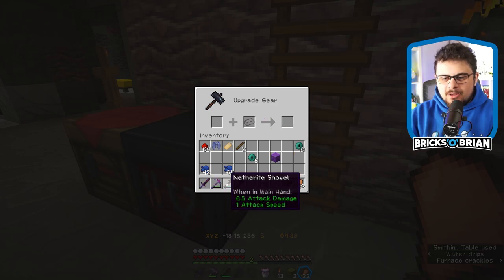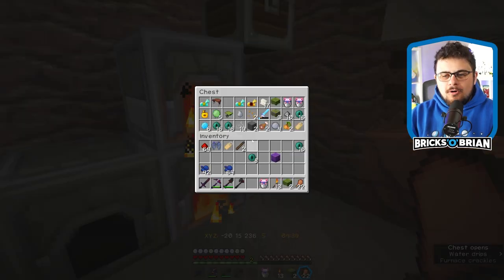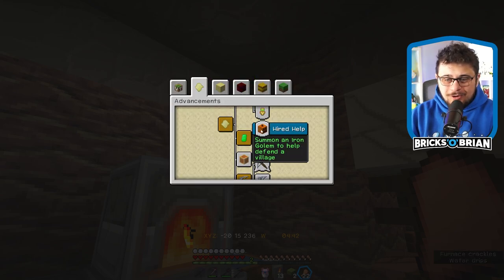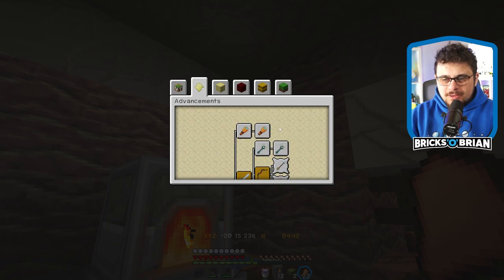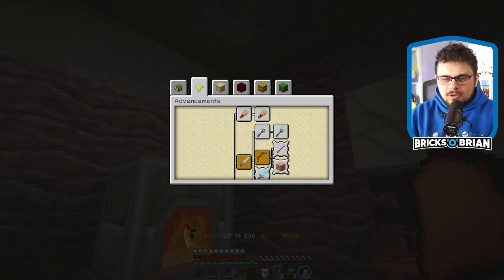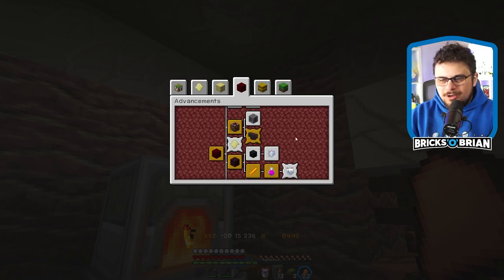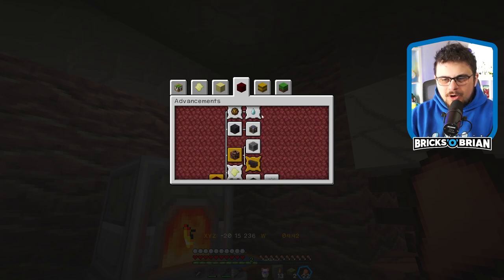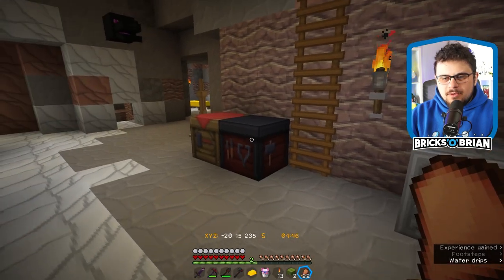Boom, netherite axe! Look at that — one, two, three, four. That's all I need. The only one left is a netherite hoe, which you actually get an achievement for — fun fact. I haven't looked at the advancements at all. It's like: look through a spyglass, have every potion effect applied at the same time — yeah, that's a very impossible one to get. Anyway, all this gold can be smelted down, no problem.